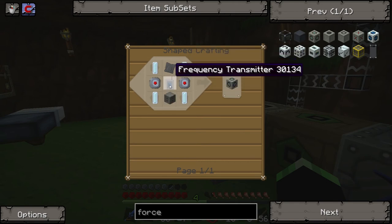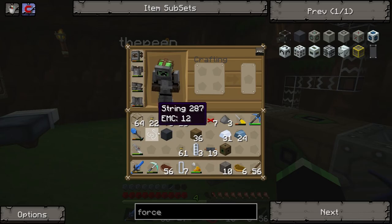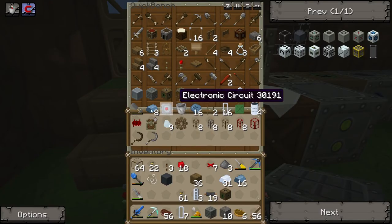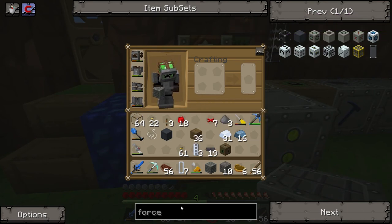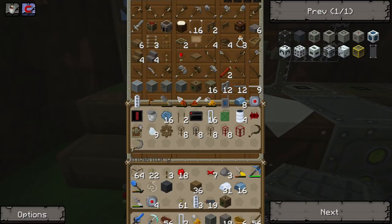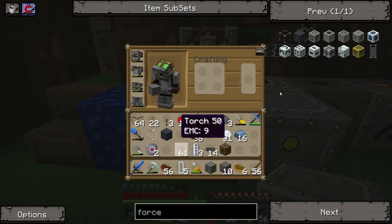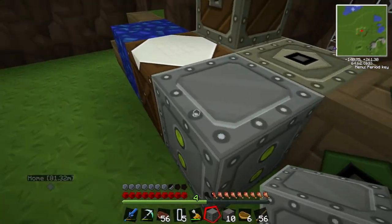I need four electrolyzed things and a frequency transmitter. We'll do another electrolyzer - empty cells, machine block, another machine block. Have you used all the tin? No - there's none in there. I need to make the frequency transmitter first, which needs electronic circuits. Frequency transmitter, and an electrolyzer. So: frequency transmitter, electrolyzer, I need an advanced alloy and then four of those electrolyzed water cells. Oh I've got one of those advanced alloys - brilliant!